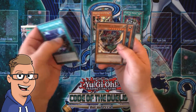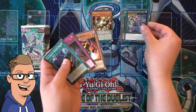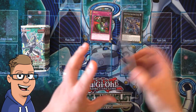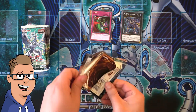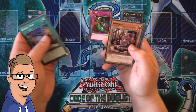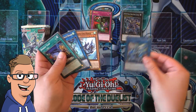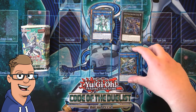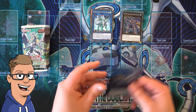And in this pack, we have a GDD Wave High King Caesar. I haven't actually pulled too many of those — I think five in total. And considering it being a super rare, it's actually not that many. And in this pack, you guys, we have a Trickstar Holly Angel. Nice — I pulled quite a number of those.